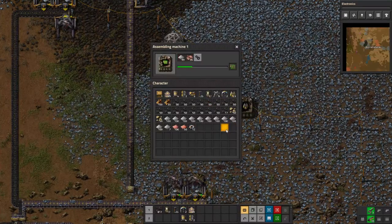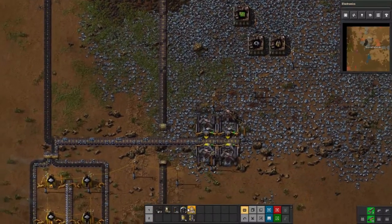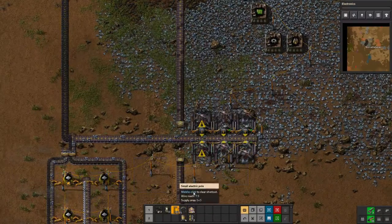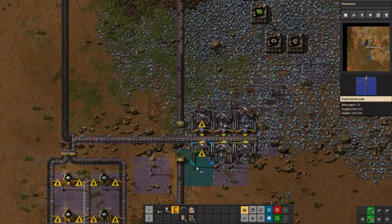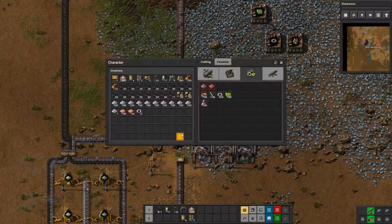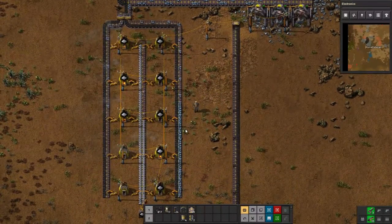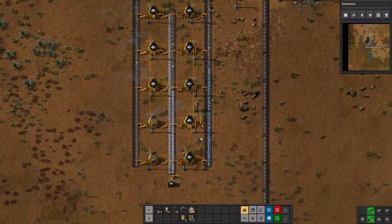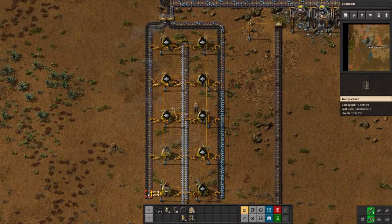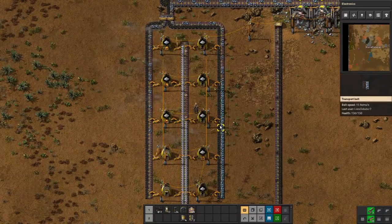We'll put those on iron and then we're going to make some circuits. In the meantime I'm going to grab out these furnaces — 40 is way more than we'll ever need. We're going to throw down these two on iron because we are running a little bit low on iron ore. One of the things you learn to recognize in this game is when your belts aren't full. On this belt it's empty all the way at the bottom of iron ore, so these two furnaces aren't even running — that means we need to increase our iron ore production.